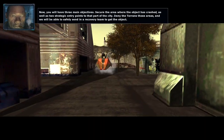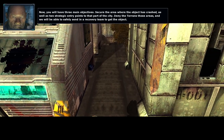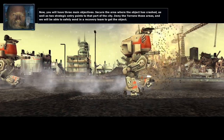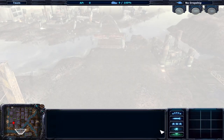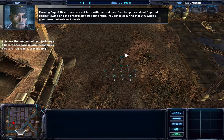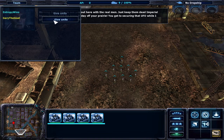Now, you will have three main objectives. Secure the area where the object has crashed, as well as two strategic entry points to that part of the city. Deny the Terrans those areas and we will be able to safely send in a recovery team to get the object. Good morning, Captain. Nice to see you out here with the real men. Just keep them dead Imperial bodies flowing and the brass will stay off your back. You get to secure that UFO while I give these bastards root canals.